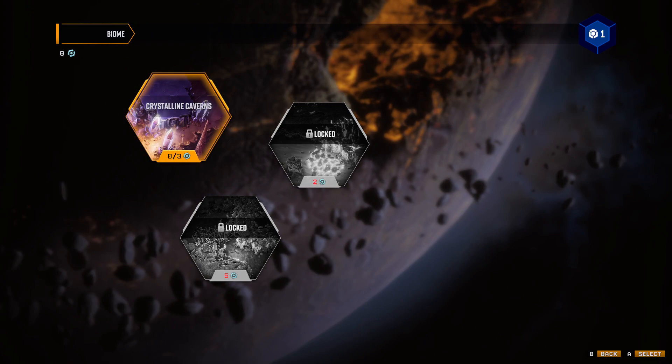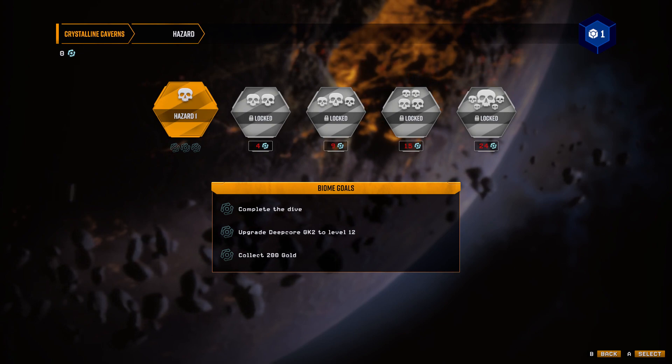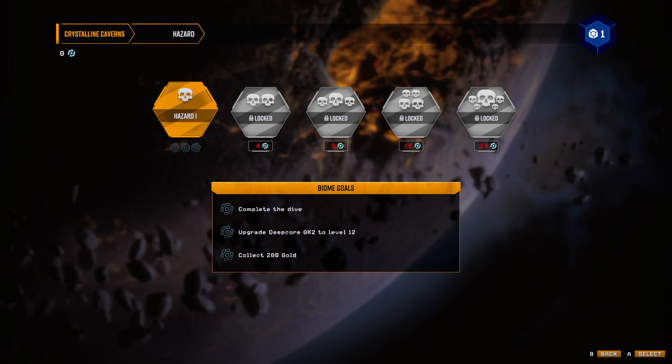I guess I'll go with the Crystalline Caverns, because everything else is locked. Crystalline Caverns, here I come! Biome goals: complete the dive, upgrade Deep Core GK2 to level 12, and collect 200 gold.